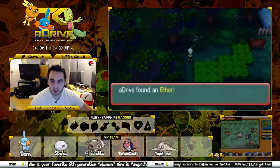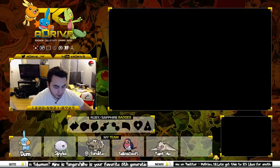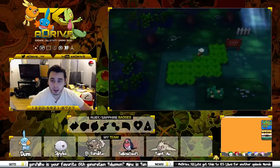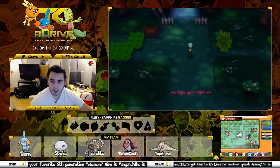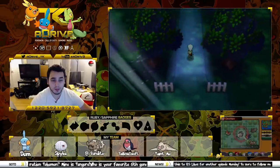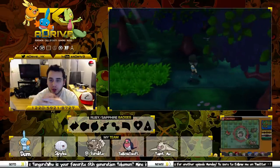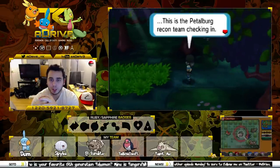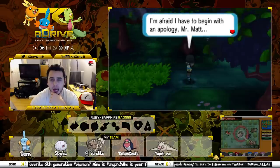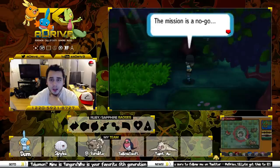We're almost out of the forest here. We're going to pick up an Ether, which is kind of cool — it restores your PP. I don't think that's going to help us too much. Let's check Bandito and see if Bandito was able to take any items from anyone. Nope, unfortunately not. That's pretty much it for the forest — we can't really go anywhere else. Let's move our way out and keep the forest pretty short. There's a trainer over here. This is the Petalburg Recon Team checking in — Team Aqua communicating with Mr. Matt. 'The mission is a no-go. A little something cropped up and got in the way.'